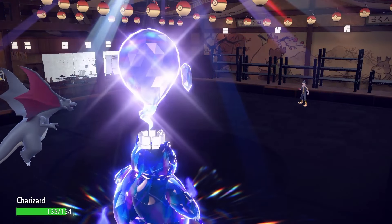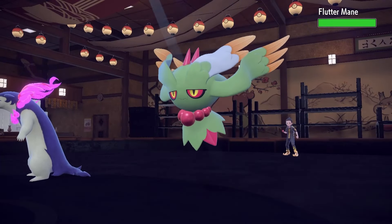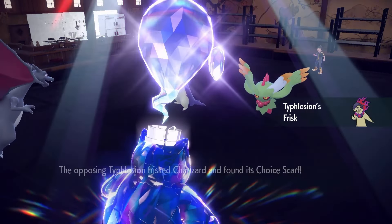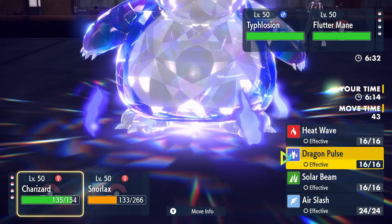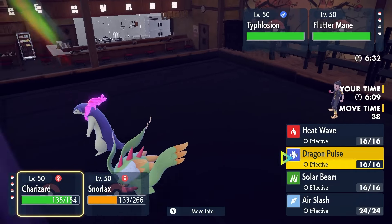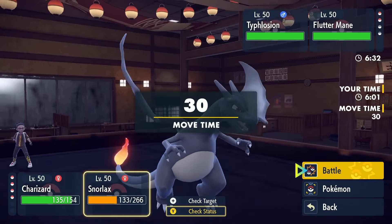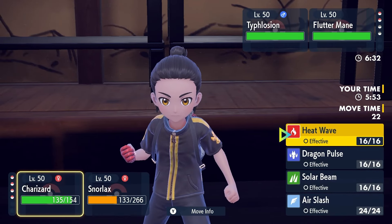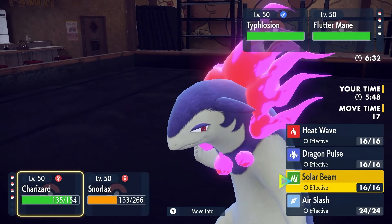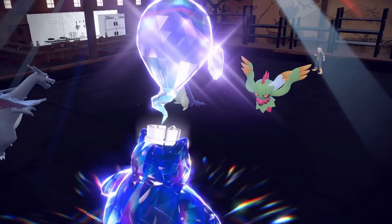That Will-O-Wisp screwed him. If I'd gotten burned it would have been plus two attack, so I'd wonder if it would have killed. He knows I'm Choice Scarf. Incineroar is probably the threat in this situation. Do I just keep going for Heat Wave? I don't want Dragon Pulse because then Charizard's useless. I think we just Heat Wave — oh, he surrendered. Cool! Let's go! Safe to say this challenge was a success. My man made a pretty dope team.